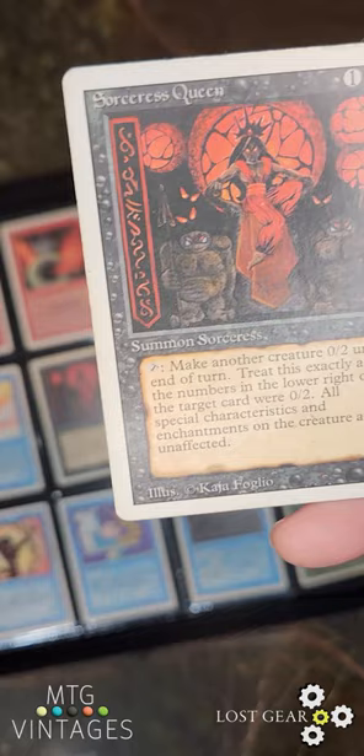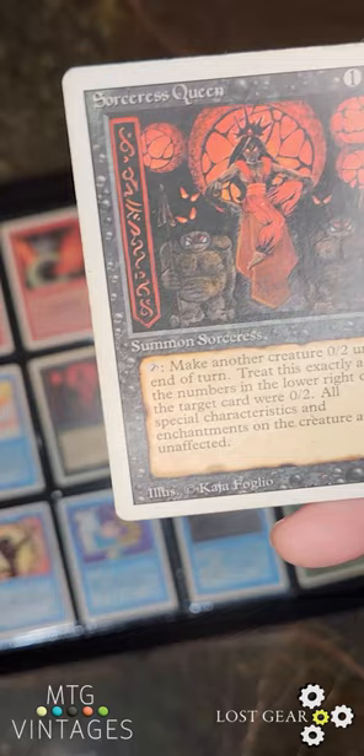Make another creature a 0/2 until end of turn. Treat this exactly as if the numbers in the lower right of the target card were 0/2 — all special characteristics and enchantments on the creature are unaffected. So you make a big, strong creature a 0/2, then two Prodigal Sorcerers — boom, gone. Sorcerer's Queen, awesome card.